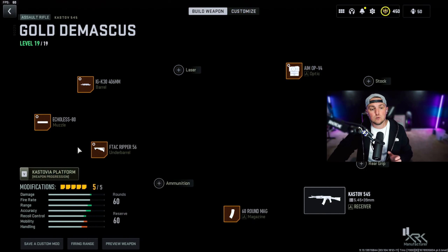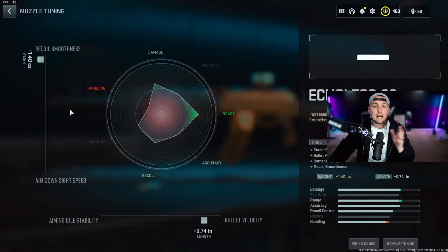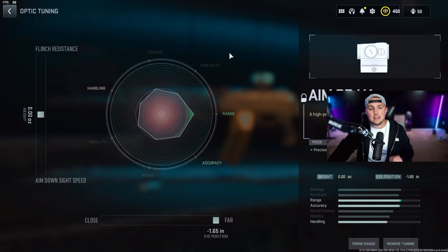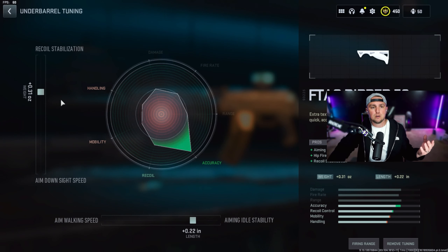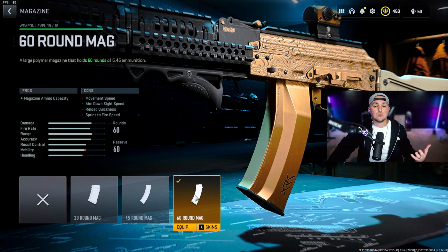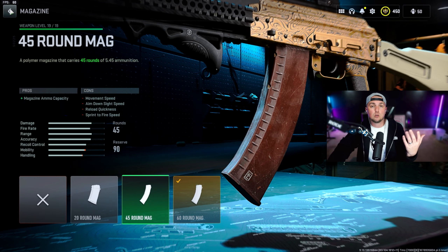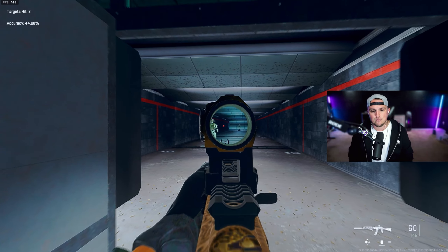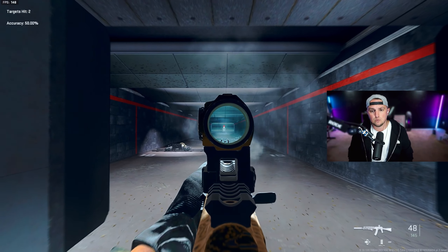For this first loadout, go with the Castoff 545. Run the Eclis 80 muzzle tuned for recoil smoothness and bullet velocity, then the IGK30 barrel tuned for recoil steadiness and damage range, and the Aim OPV Foresight optic tuned for far. I like the F-Tack Ripper under barrel for recoil stabilization and aiming idle stability, then the 60-round mag. For solos I'd recommend the 45-round mag. I'm absolutely loving this weapon — very minimal recoil.